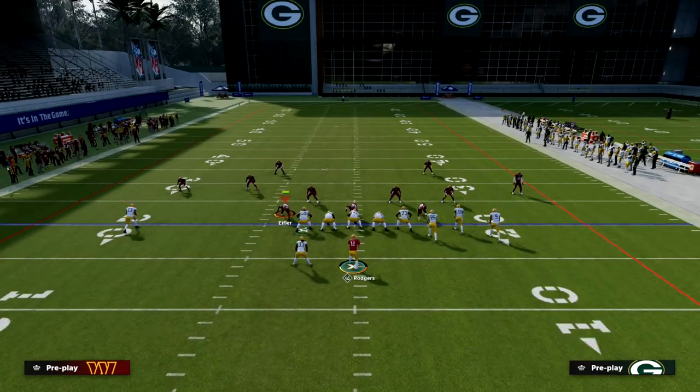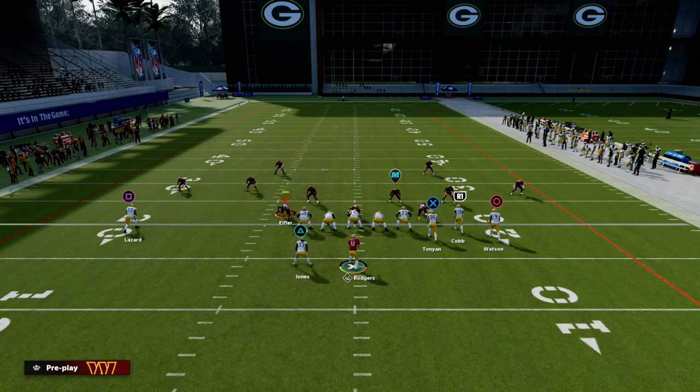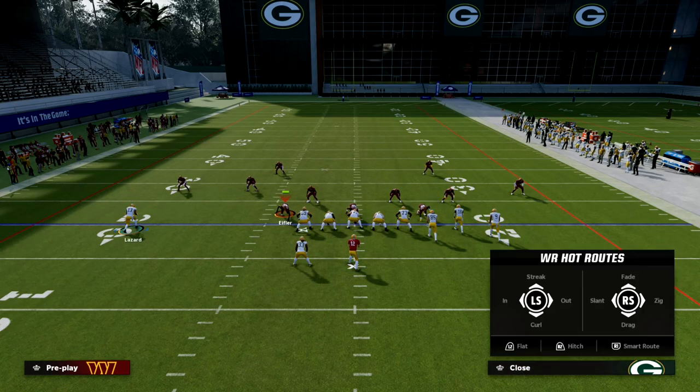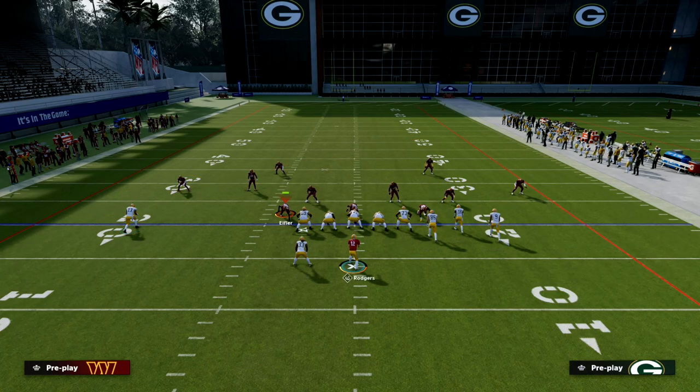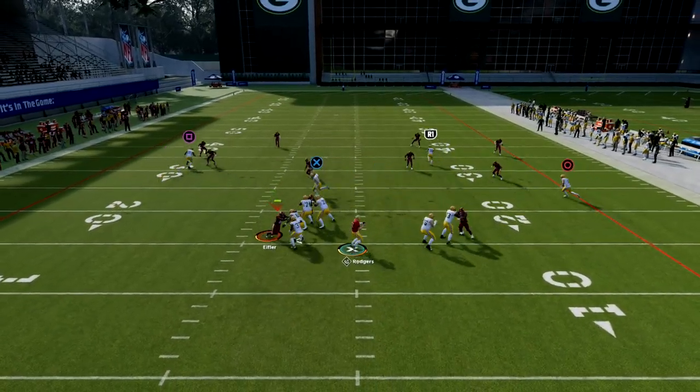Our setup is really simple. All we're going to do is streak our point man, our slot receiver Randall Cobb; drag our tight end; and slant our outside Bunch receiver, then motion him to the right a step or two. What you're going to see is this creates a very simple read progression for the quarterback.